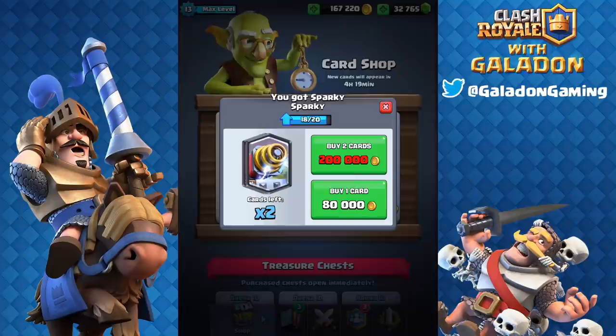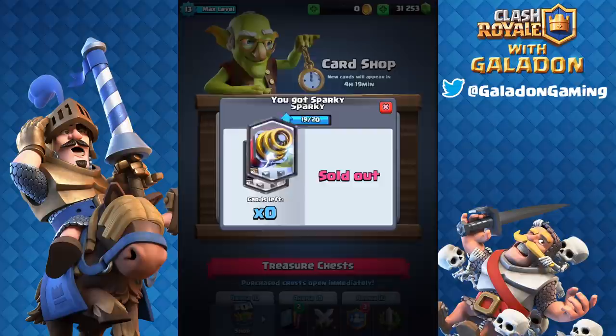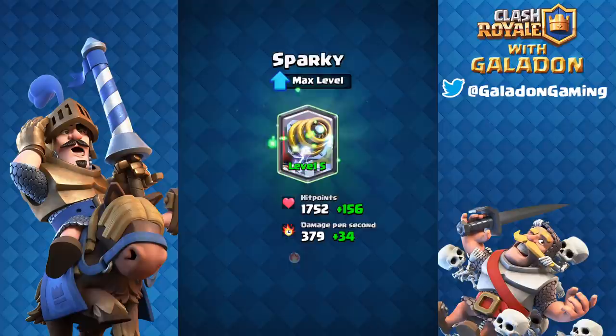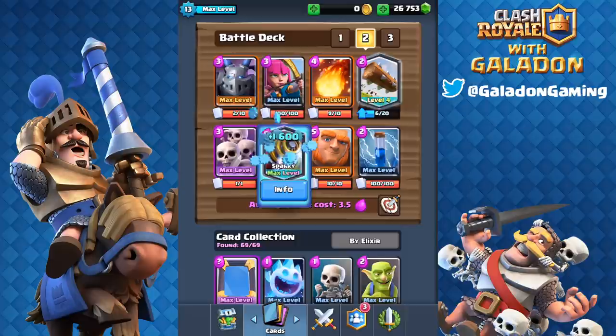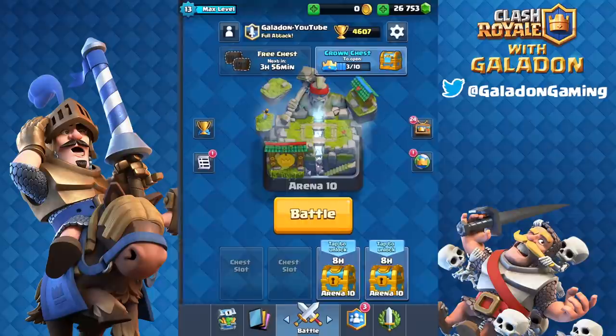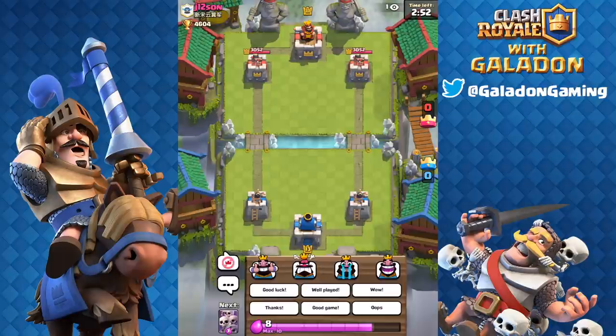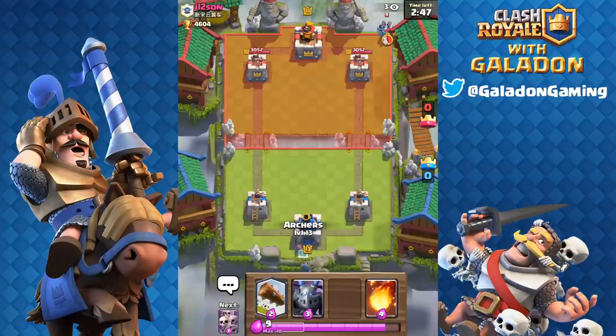This is kind of what inspired me to start looking at Sparky — it showed up in my shop and I was able to buy three of them and get it to level five. I've never really used Sparky in trophy or ladder play but I thought I'd give it a try. It cost 4,500 gems to buy the gold to max out Sparky to level five, and then we take Sparky out into trophy hunting. Minor detail though — I'm at 4,600 trophies.